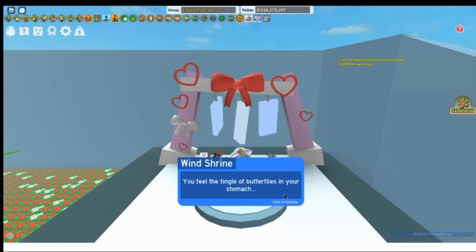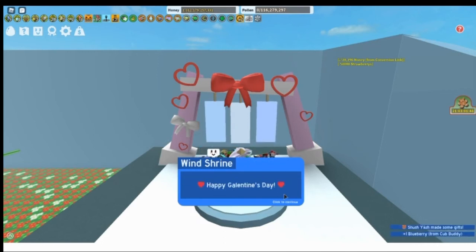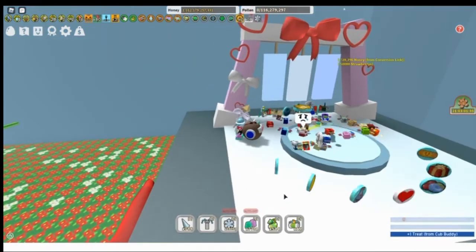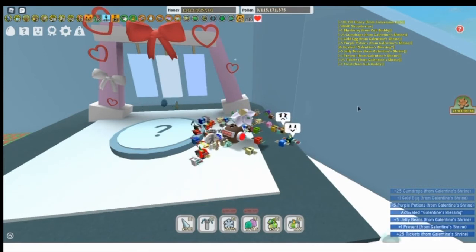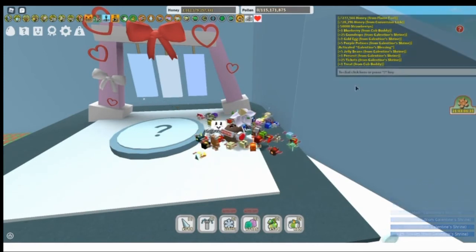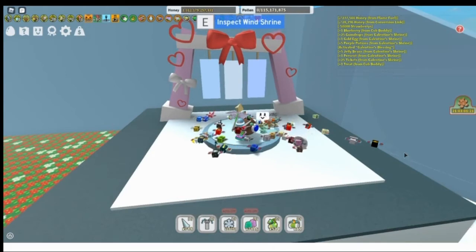Here we go — 'A swift warm gale blows out from the Galentine shrine. You feel the tingle of butterflies in your stomach. Your bees buzz in a pitter-patter of delight.' What's come over you and your swarm? Could it be love? Look — I got the buff! It worked. A hundred percent chance at 50,000. You get all the buffs, the two-day Galentine heart at the top, a new buff, some purple potions — lots of goodies.